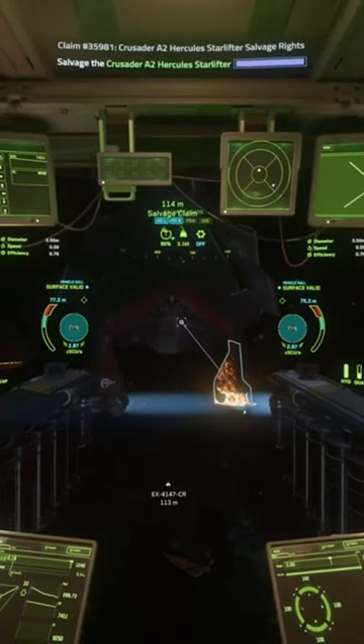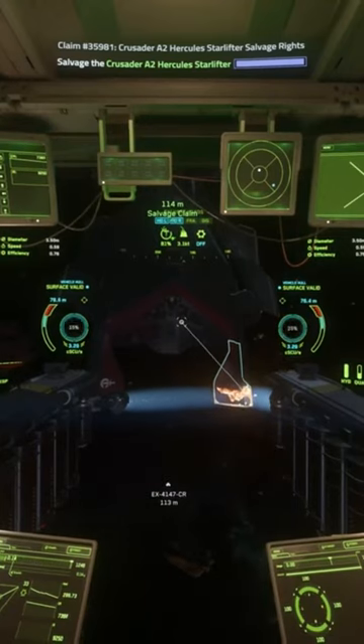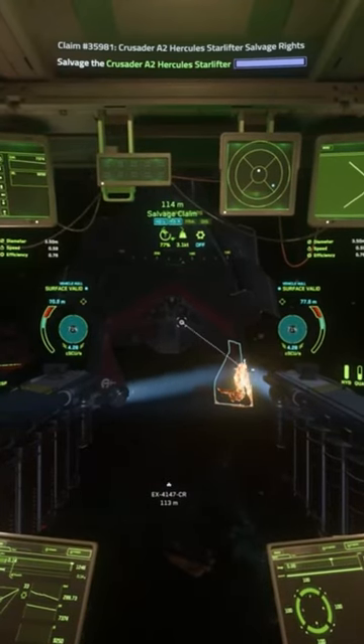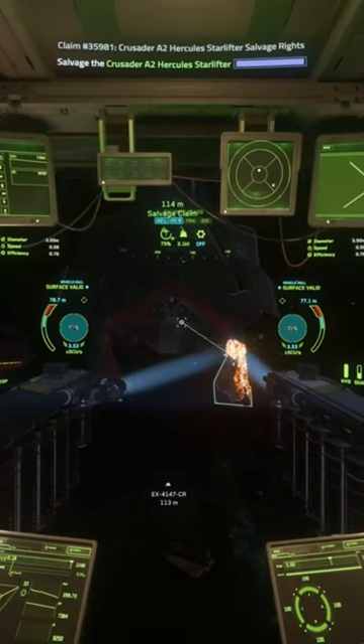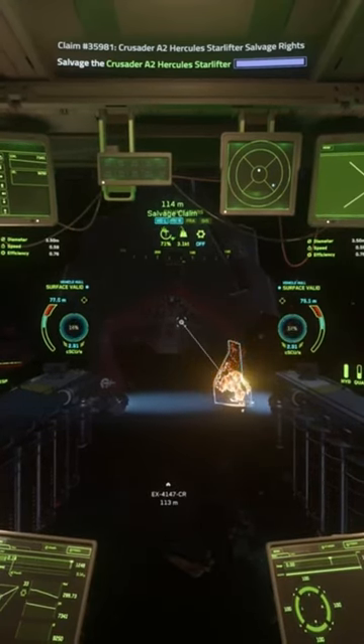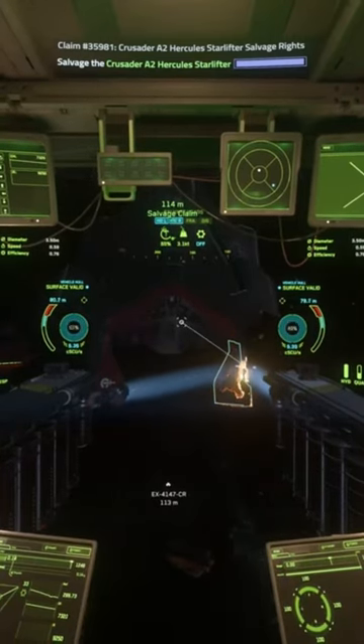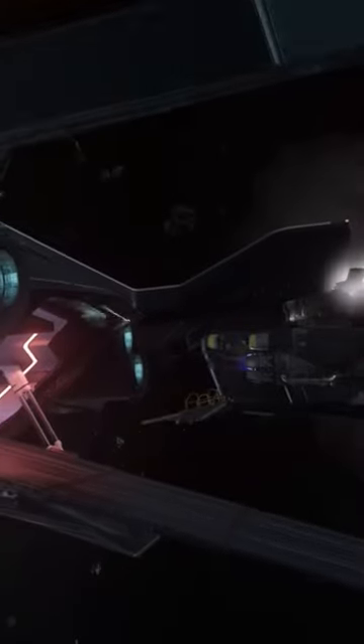The Vulture can only hold 13 SCU of cargo in its storage banks. You can go back and generate the crates, stack them into your Vulture, and do another 13, so theoretically you can get 26 SCU total.